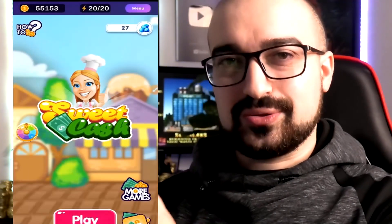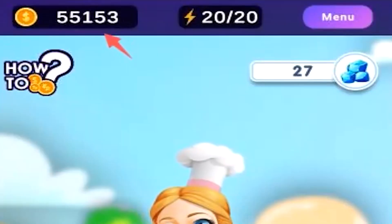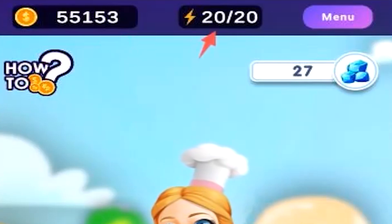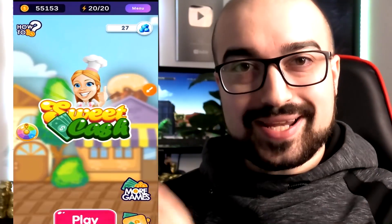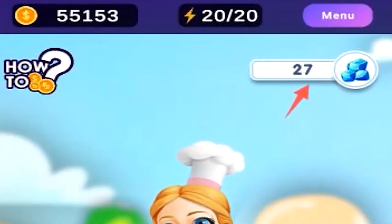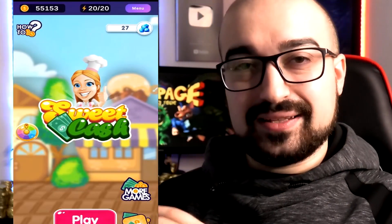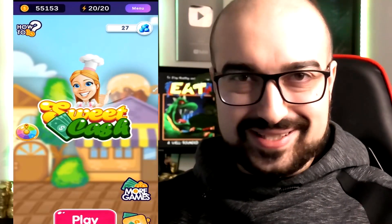This is what Sweet Cash looks like when you first launch it. At the top of the screen you have your in-game currency of coins, which converts into real money. To the right of that you have your energy level — essentially you get 20 tries per day to complete levels. Underneath that you have the diamond currency, which is more of a premium currency for in-game items and retrying a level.